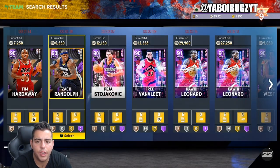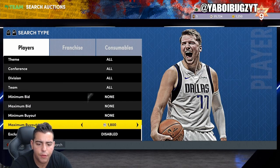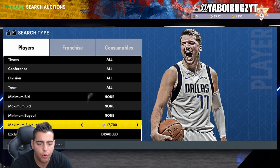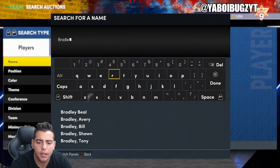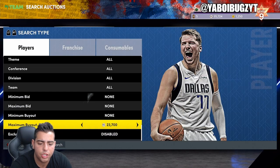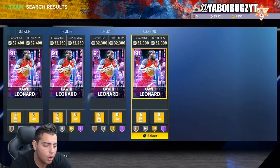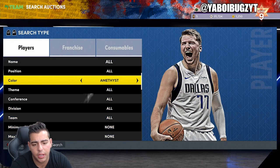That's really it for the market but let's check the amethysts quick. Let's check out Fred Van Fleet and Bradley Beal. Fred Van Fleet went up in value since yesterday — his base price was like 13K yesterday and he went up a ton. Let's check out Bradley Beal and Kawhi Leonard. I know Kawhi yesterday was at 41K at its lowest — he probably went down or up, we're about to find out. Bradley Beal is at 20K. Kawhi Leonard is at — wow, okay — he dropped. Kawhi dropped to like 32K. That's good. Kawhi dropped but everything else went up, which makes sense because you can't have an amethyst at 40K.